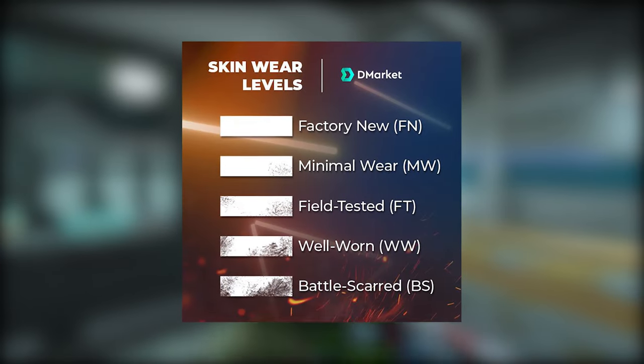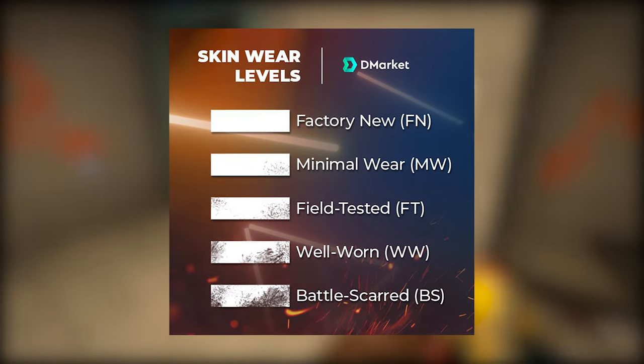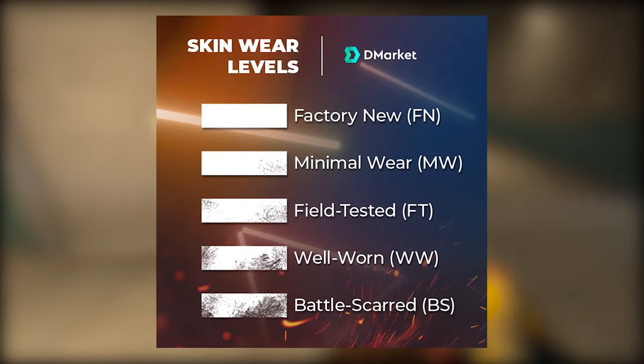The wear of the skin has five possible outcomes: factory new, minimal wear, field tested, well-worn, and battle scarred, with factory new being the very best and battle scarred being the worst.